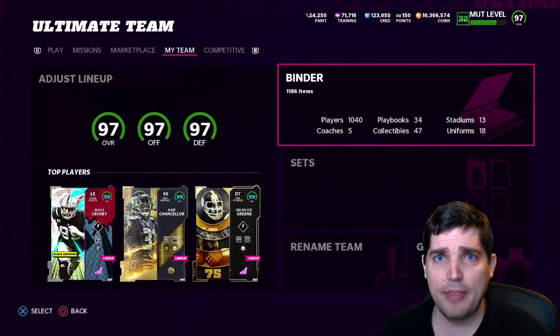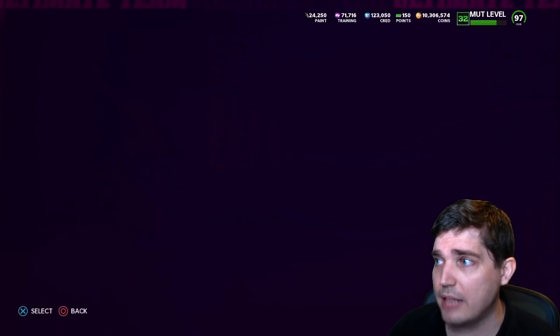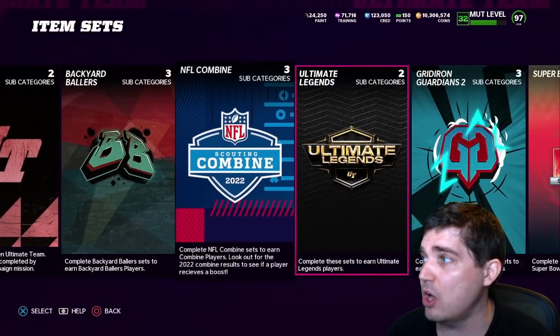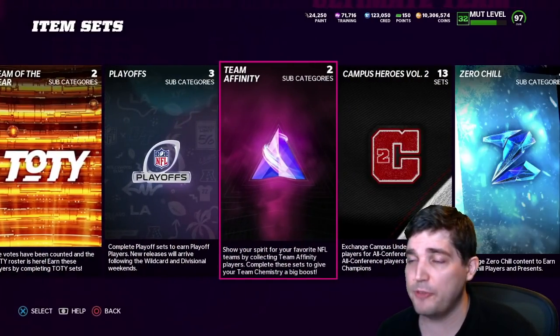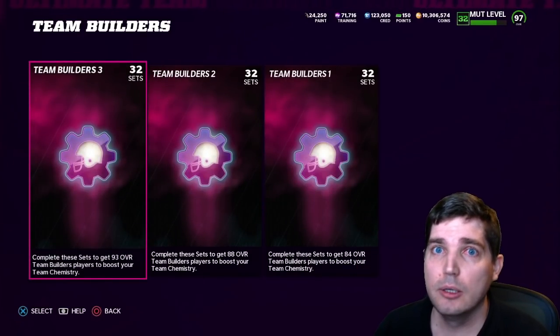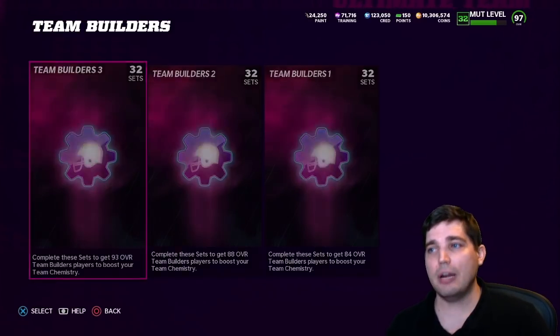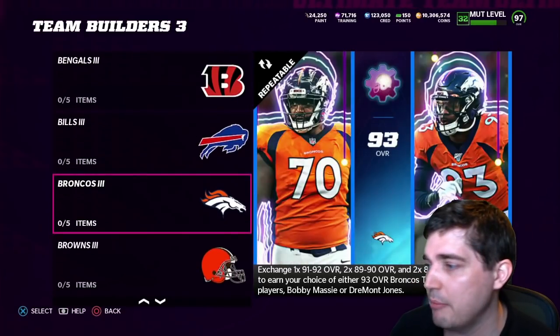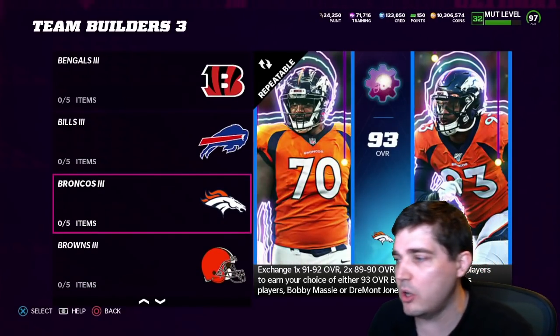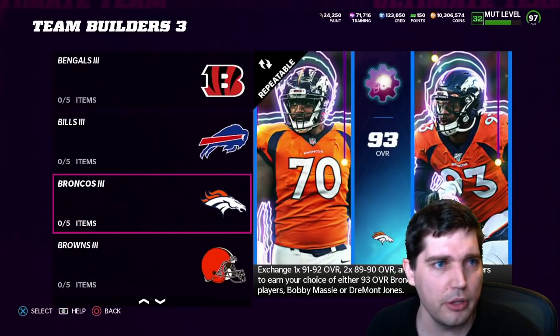These are a few of the methods. Team Builders has always been profitable too — you want to do sets like that for profits. Team Builders and team affinity stuff — you want to do the math. I can tell you to do a set right now, but that means the profit is gone. I want to tell you generally what it takes to get out of them, so let's just find a team builder right now.